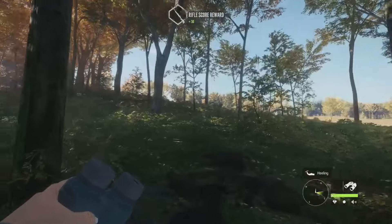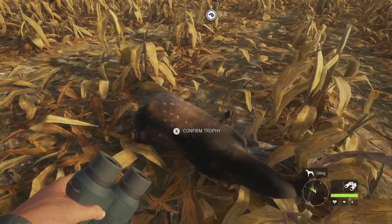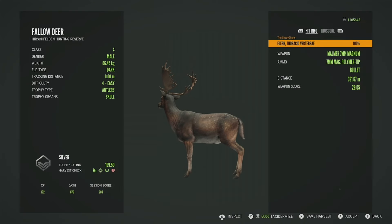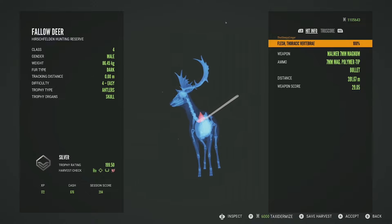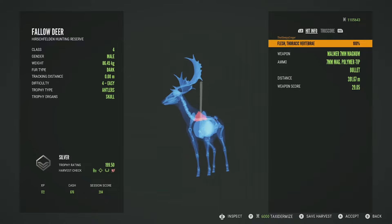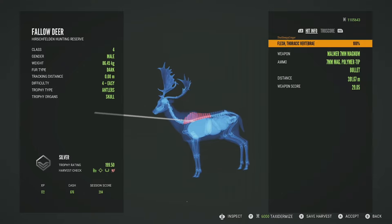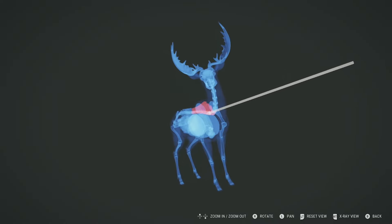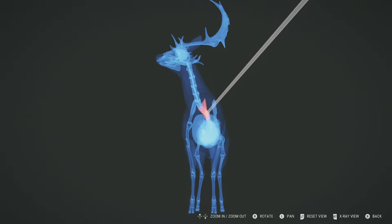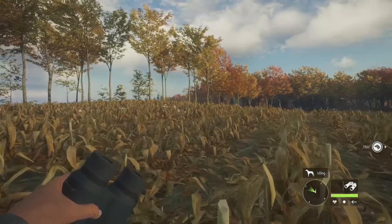There should be one more goose — I just don't remember exactly where I shot this one. Then we just have that level 4 fallow deer. The blood trail for him disappeared but I finally found him. We didn't get a great shot — he's going to be just a silver, 199.50, got him in the thoracic vertebrae. I wasn't 100% sure it was going to be good — he stayed at 75 to 100 for about five seconds before finally going to 50 to 75. That was at 391 meters, almost out of render distance — so close to the lung, had we been an inch lower it would've gotten the left lung.